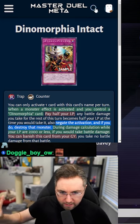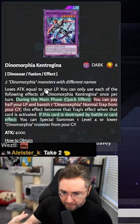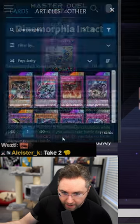There is a downside to this being a counter trap, meaning that the Dynomorphia Kentrogena cannot copy the negate because it is a counter trap.